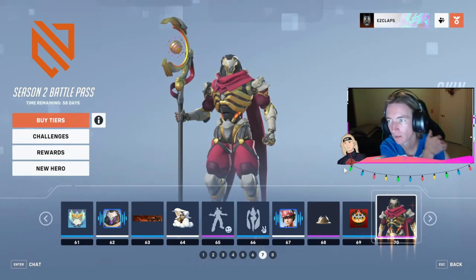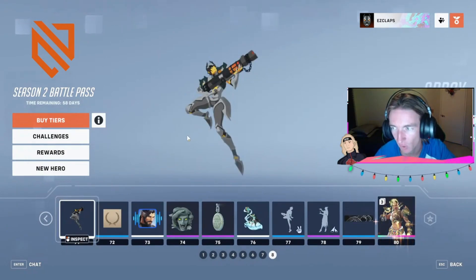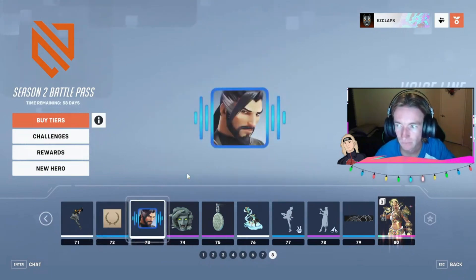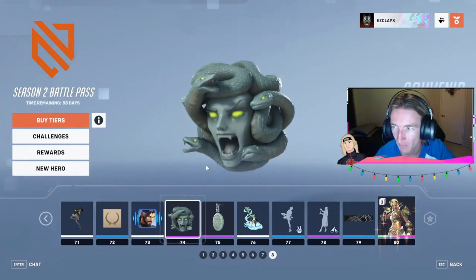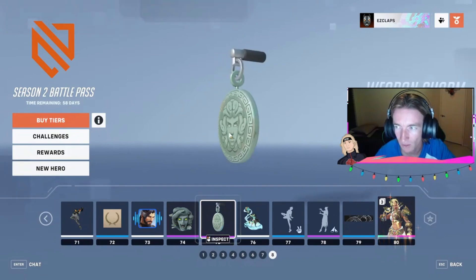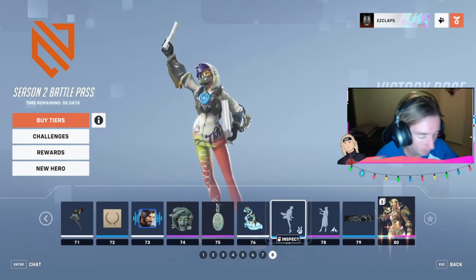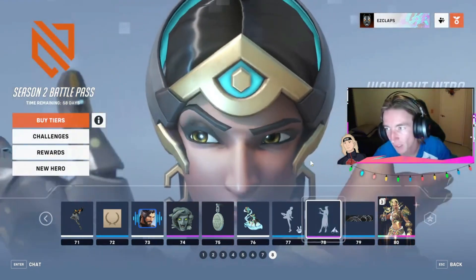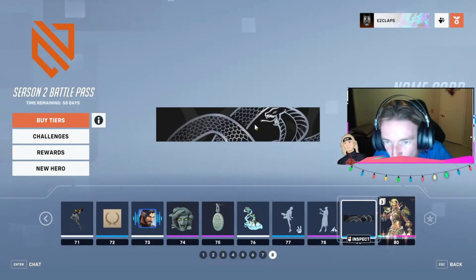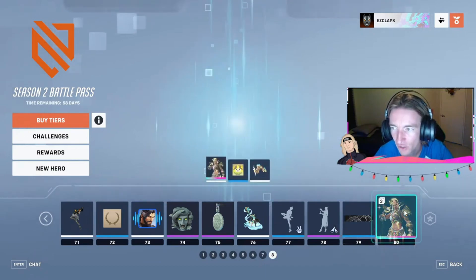And at 70, another skin — Primordial — for the new hero himself. Almost there. This is the final row of items. Infernal Rocket Spray. Laurel Reef at 72. At 73, another voice line — not bad, not bad. Medusa at 74. At 75, we've got the Gorgon Coin — a weapon charm. At 76, the Poseidon Sprint. At 77, Newspaper Victory Pose — that's kind of cool, especially to go with her new skin. At 78, the Photon Barrier Highlight Intro for Sym. At 79, Queen Cobra name card.